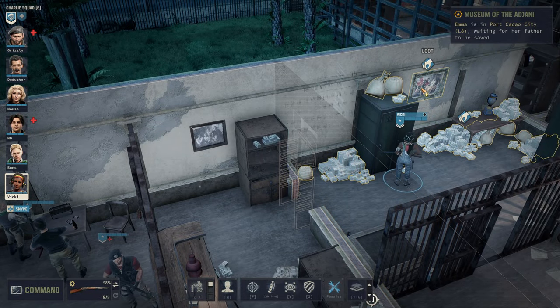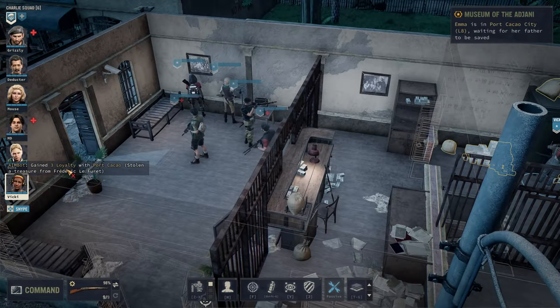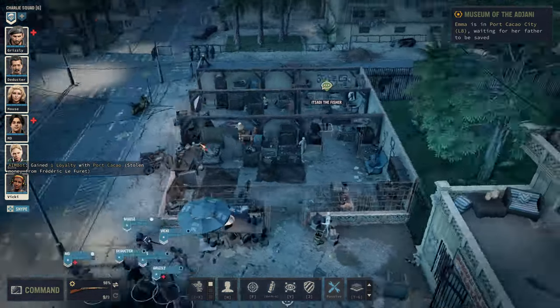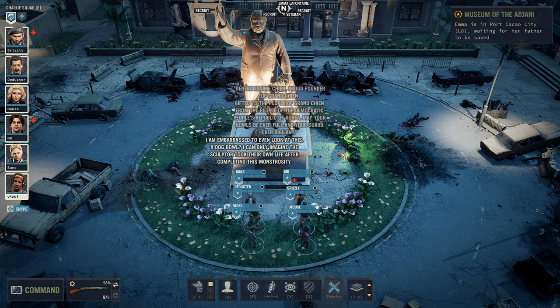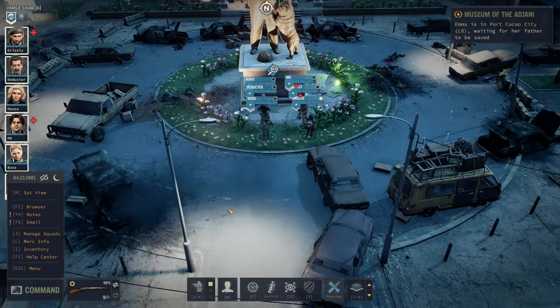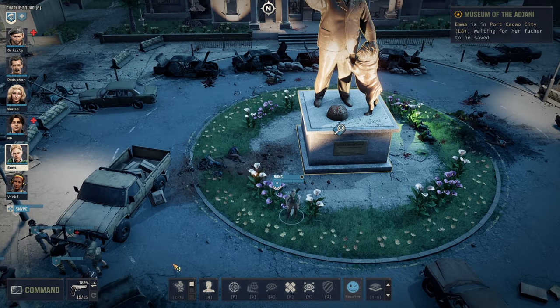Art! No, no — don't take that! I named the shop Les Mercenaires — just don't rob me, please. He sounds real sad, but let's see what it actually is. Just an idol — that'd be worth a lot of carburetors. I gained loyalty with Port Cacao — everybody hates Frederick LeFure so much. I don't think we need to torment this poor guy anymore. I am embarrassed to look at this — a dog bowl. I can only imagine the sculptor took their own life after completing this monstrosity. This dog looks incredibly adorable to me. I'm going to have you pose right here, Monica Sundergaard.